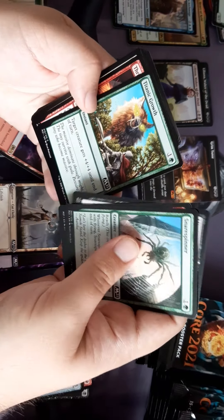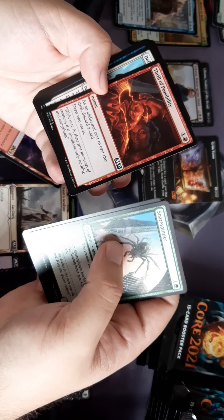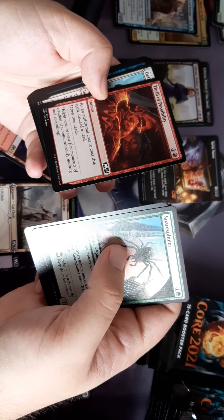Mine's a reprint — it's not going to be a constructed play. I like the Thrill of Possibility — two drop, discard a card, draw two cards. Team red.